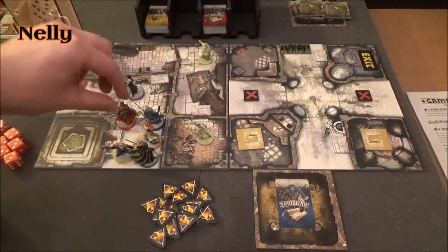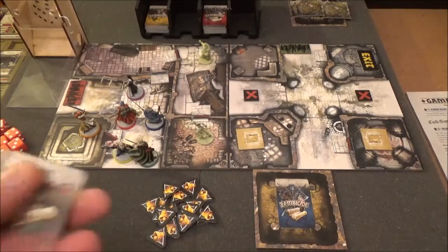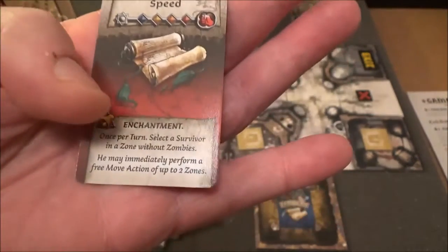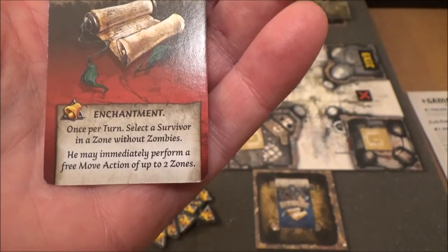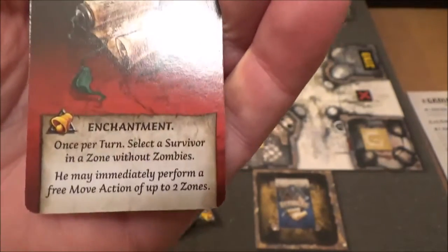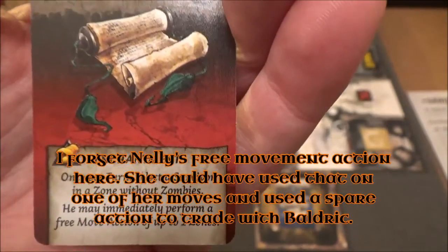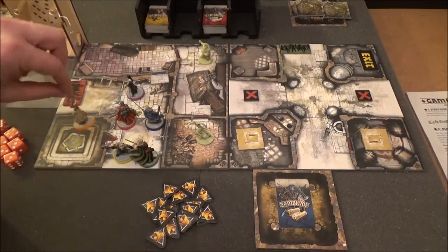After him it's Nelly — exactly the same. She goes into the room and has a search. She finds a Scroll of Speed. It's an enchantment that makes noise. Once per turn, select a survivor in a zone without zombies — he may immediately perform a free move action of up to two zones. That's very good. If we need somebody to really zoom off somewhere, this can be cast. We might want to give this to Baldrick — he's the best spell caster. She puts it in her backpack and then uses her final action to go back out into the street.